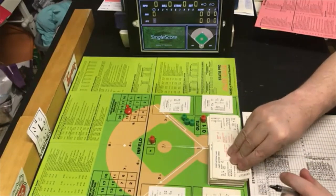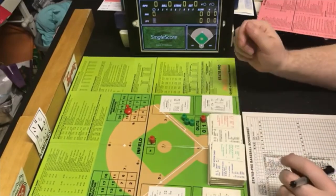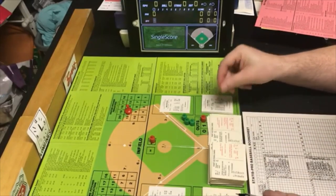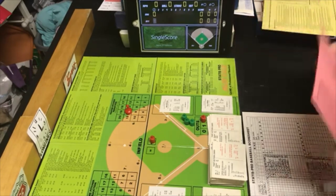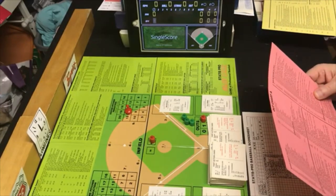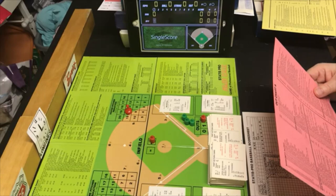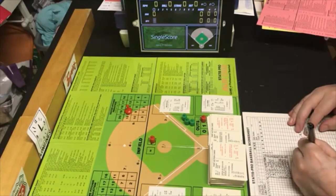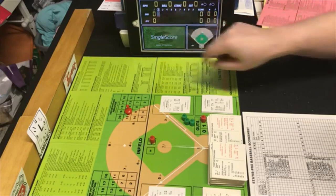Lou Piniella is the next batter. We flip the card — it's a PB6 within Keogh's rating, so Keogh is in charge. We get an 86, which is an out. Piniella is an RN — that gives us an F2. Bases empty, F2 is a foul out to the catcher. He goes out to two. The Yankees get nothing in the first, and so far everything is going pretty smoothly.